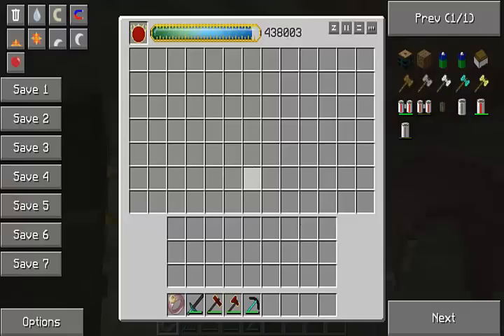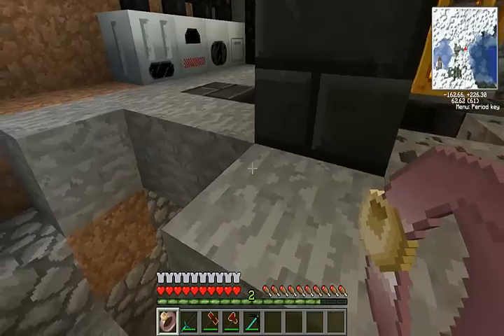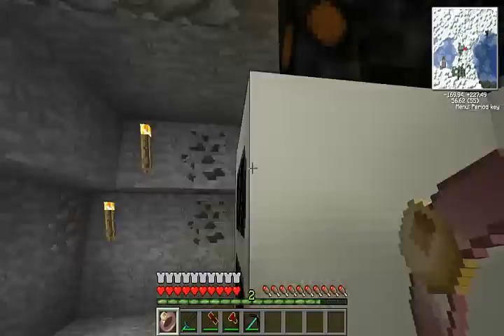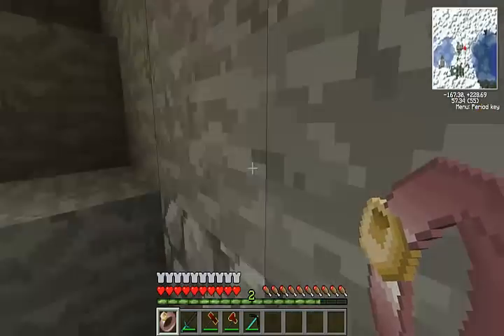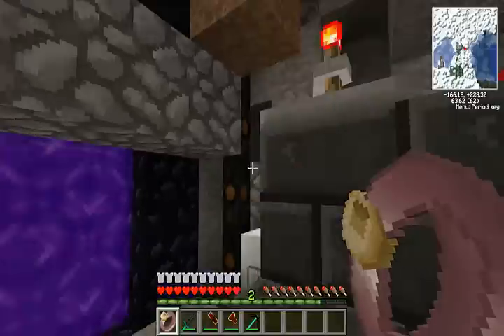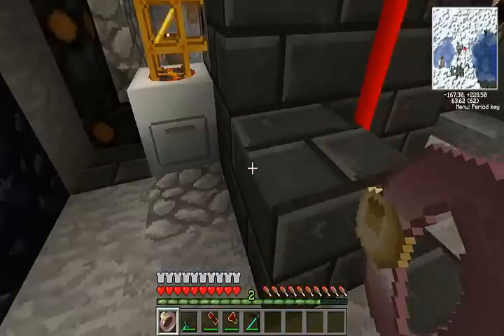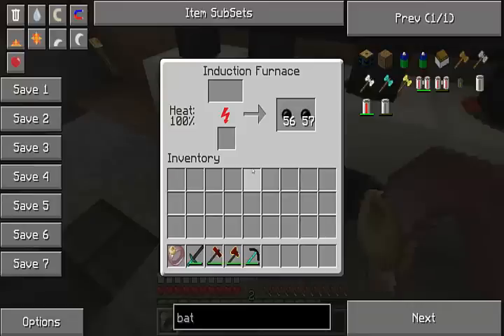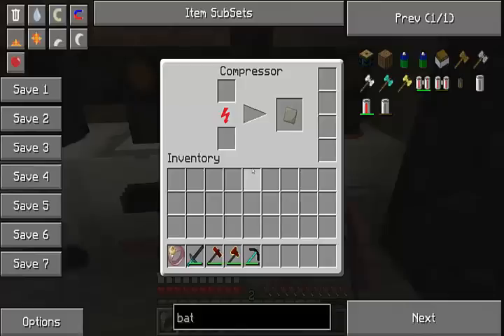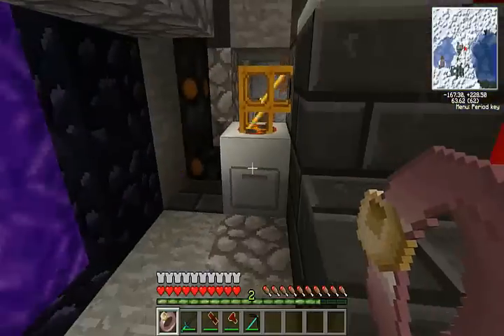We also have a Mark II reactor here. Definitely going to update that to a Mark III soon - Mark III is more efficient and faster. I can do that because now I have a ton of red matter - I have 18. It's also a fueler. We also have two solar panels up there, both low voltage. We got an induction furnace, an extractor, a compressor, and a rotary macerator, and another rotary macerator over there.